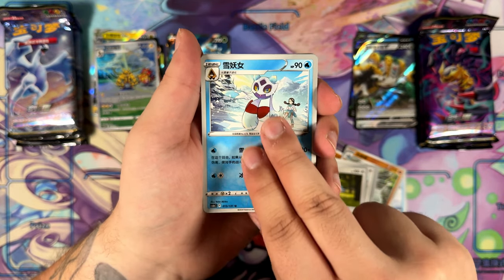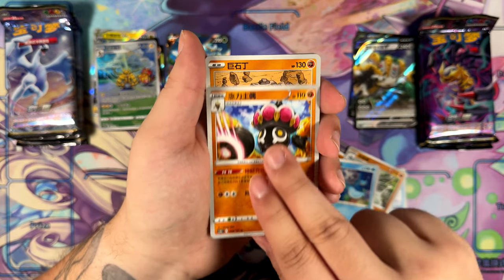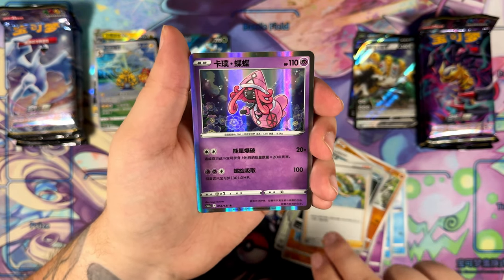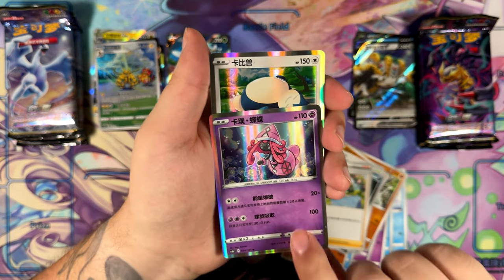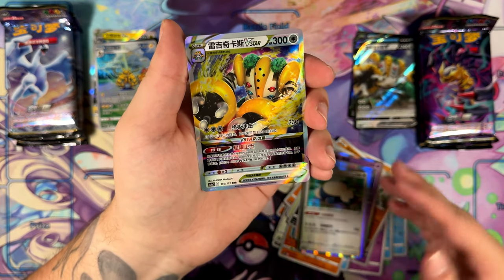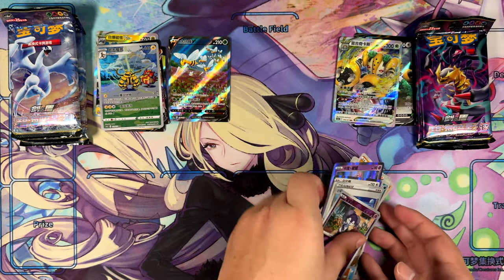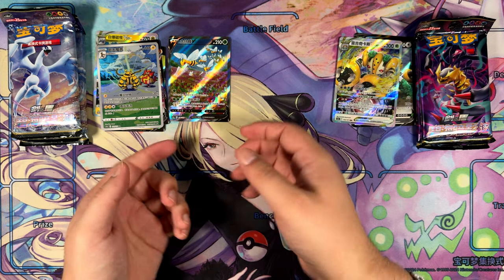Here we have the Froslass with Candice in the background right there. Our Moltres, Lapras, very nice Claydol. Let's see — maybe we can pull a Super Rare in here as well, that'd be a really surprising beauty. We have a Tapu Lele, a Snorlax, and the Regigigas V-Star — it fits with the Regigigas double rare that we pulled. Here is the Candice and an Indeedee at the end right there. So far, of course, this side is ahead.